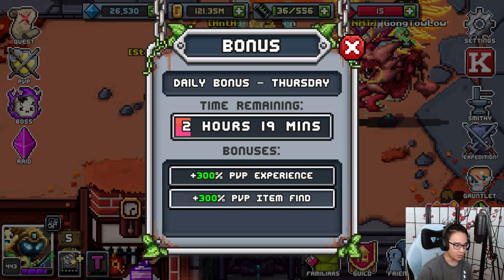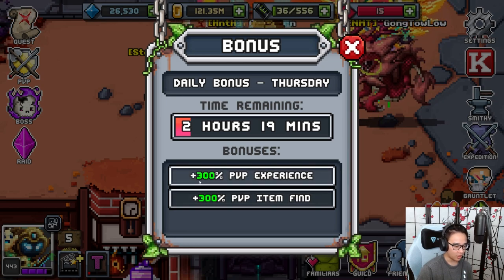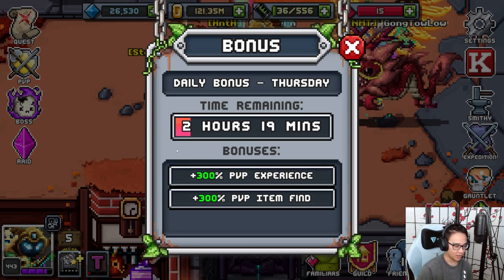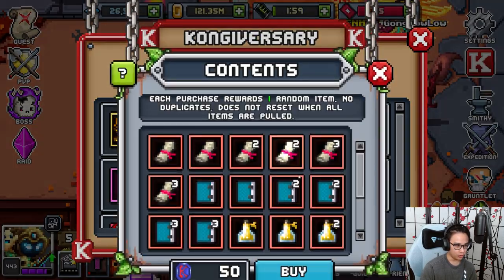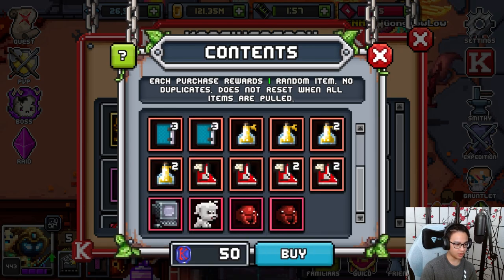Last but not least, you guys notice the bonuses — they are triple. Usually PGP, experience, and item find are at 100%, but the Kong event has tripled that. Right now everything is triple bonuses and there's a 45% off sale — dope loot in here.